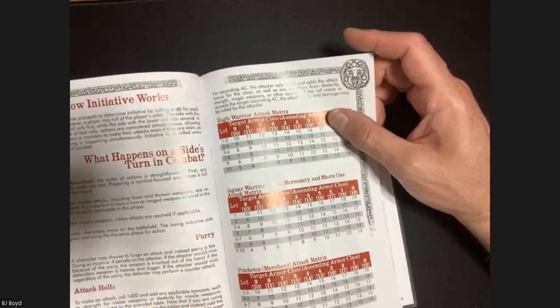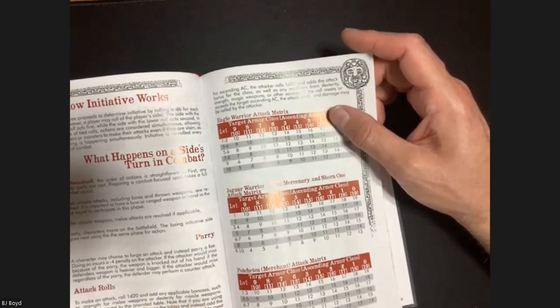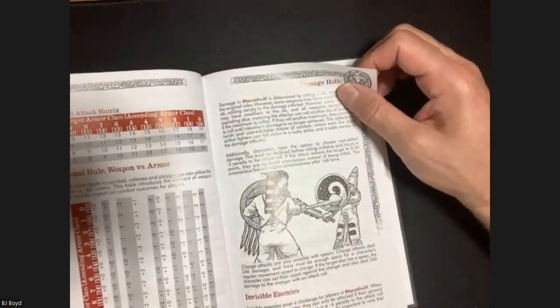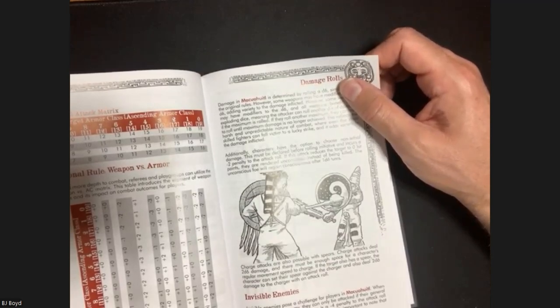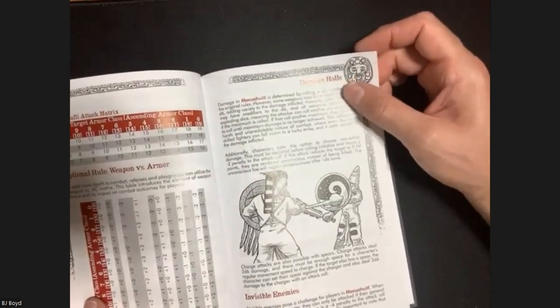How does parry work? A character may choose to forego an attack and instead parry, incurring a minus four penalty on the attacker. If the attacker would miss because of the parry, the weapon is knocked out of their hand. If the defender's weapon is heavier and bigger, you disarm the opponent. If the attacker would miss regardless of the parry, the defender may perform a counter-attack - but you have to forego your attacks on your turn.